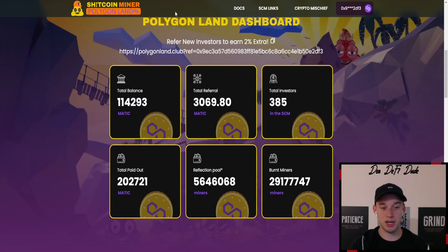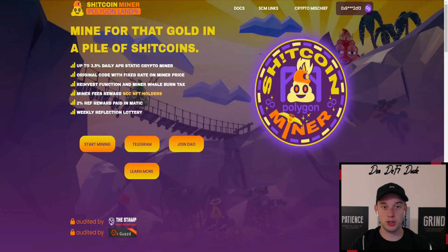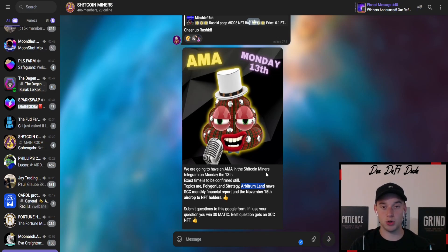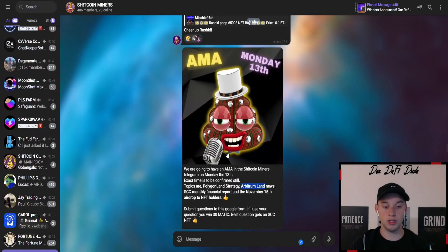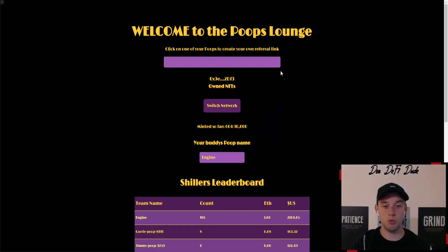Next up is ShitcoinMiner Polygonland. You can see the current stats here — the total balance went down but they already managed to pay out over 200k in Matic. They will have an AMA in the ShitcoinMiner Telegram on Monday where they'll speak about the Polygonland strategy and Arbitrumland, which is the next project on their roadmap launching probably in December or January. They will also release the monthly report, and on the 15th of November there will be a second airdrop to all NFT holders. You can still qualify for this airdrop if you mint one of their NFTs, which have massive utility — including early access to all their projects, monthly airdrops, and access to their DGIN DeFi wallet.